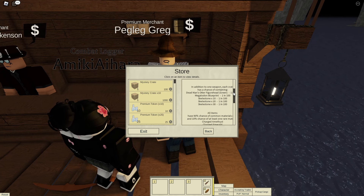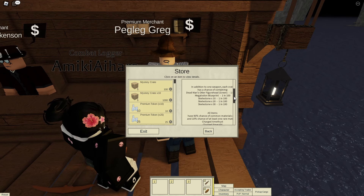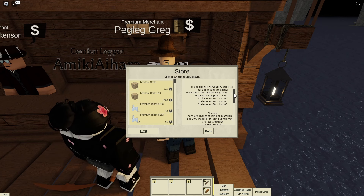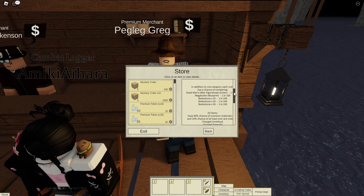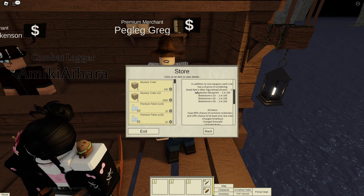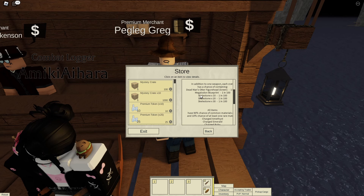In addition to each weapon, each crate you buy has a chance of obtaining Deadman's Otter figureheads. I think the Otter figurehead is the big thing this time round. Megalodon Blueprint — we'll get onto this ship. This is the new ship this year.